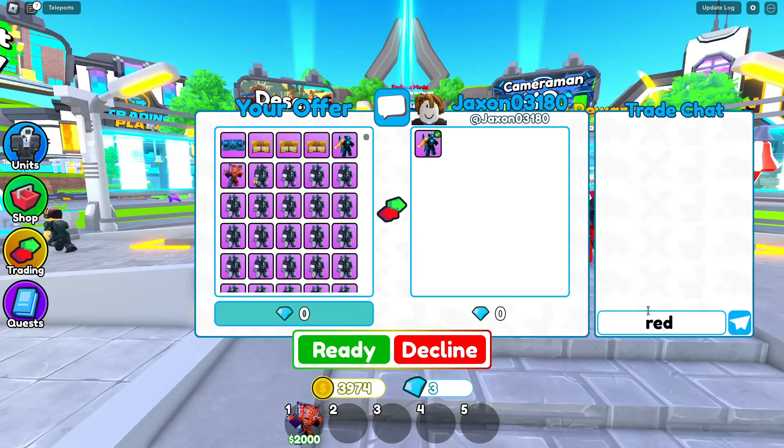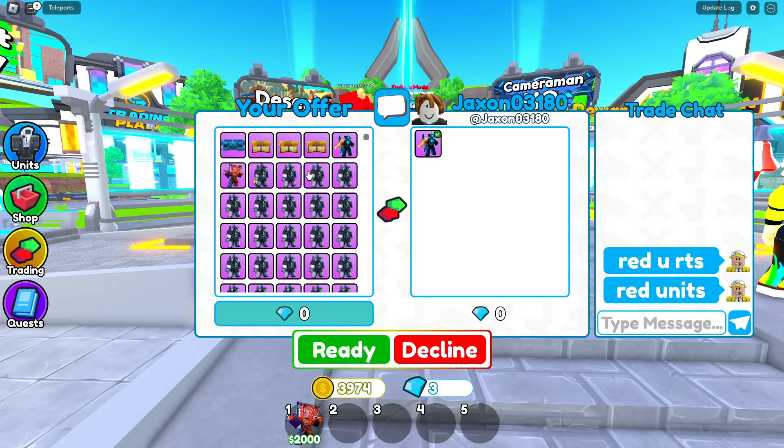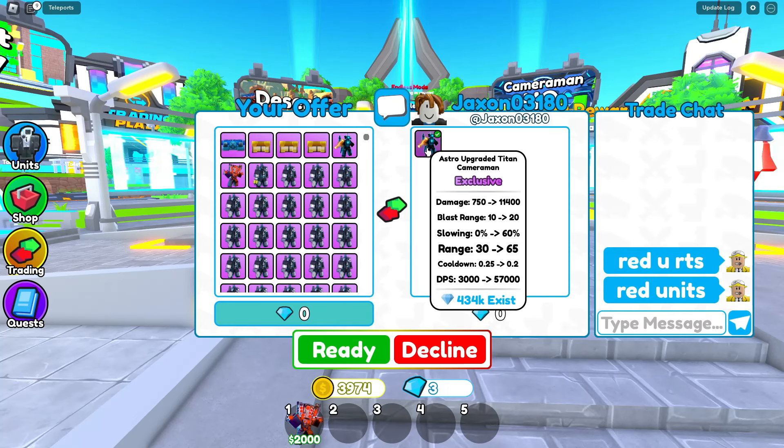Turn off the trade request. I don't need this dude. Alright, who is this dude who wants to trade me first? Let me trade only red units. Red units only. Red versus blue units in 12 Tower Defense.